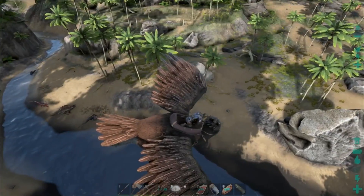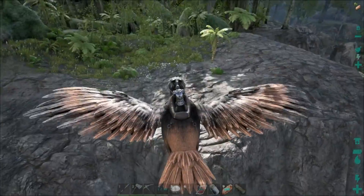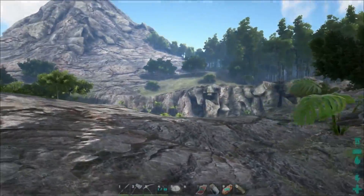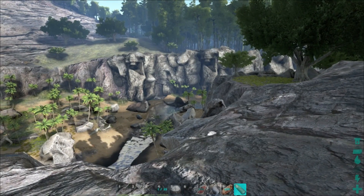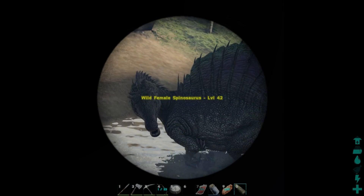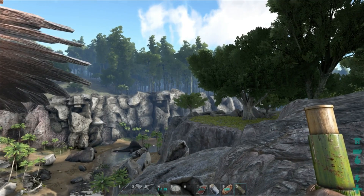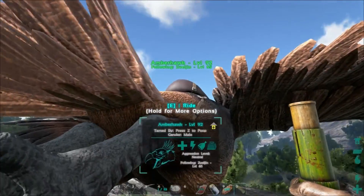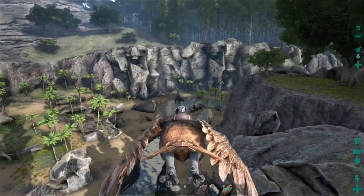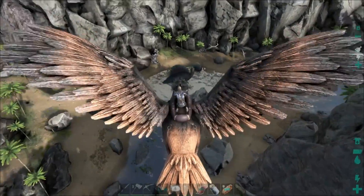The first thing we need to do is figure out what level it is. It has some purple on its back too — that thing is gorgeous. Let's get on the ground here. Amber Hawk is set to follow me so it shouldn't be a real big deal. Let's pull out the scope and see. Level 42 and a female. Not the strongest in the world, but still much stronger than Phineas. I think I'll be happy with jet black and purple fins — that's a gorgeous looking specimen.